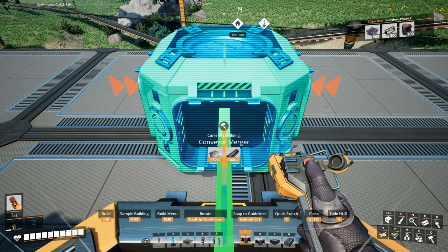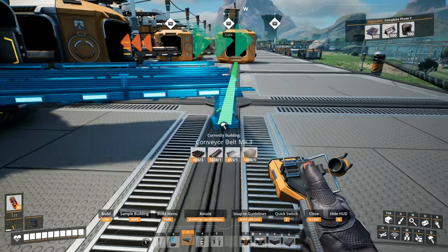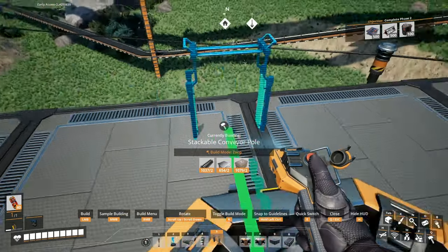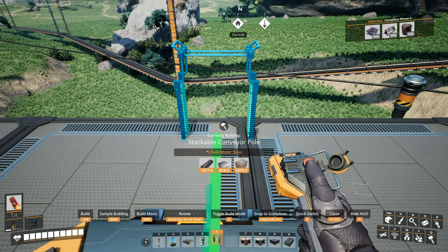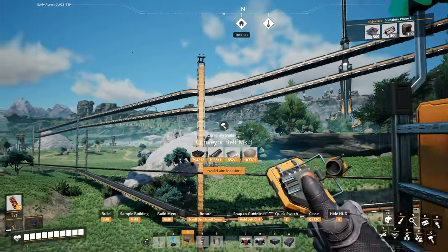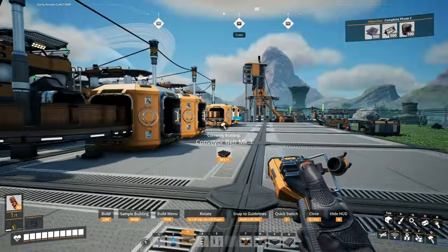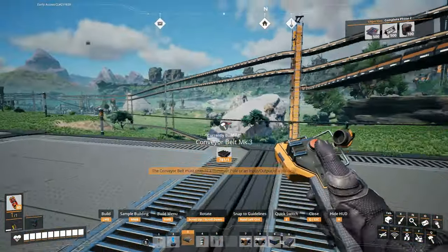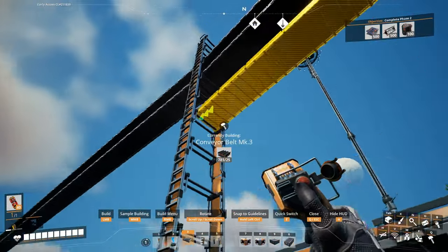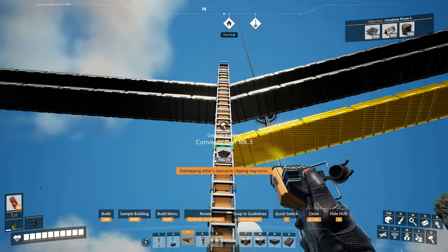Okay, the merger here. We'll put it like this, connect it to seven. Deal with this first so that we can start filling up our thing — we are going to need this ingredient in the factory as well.